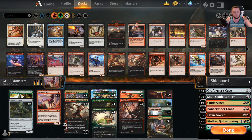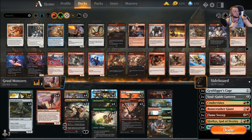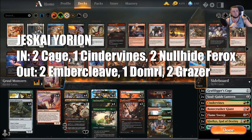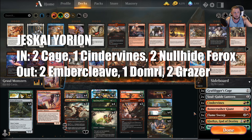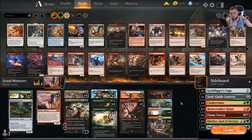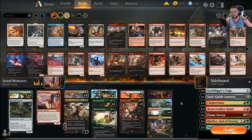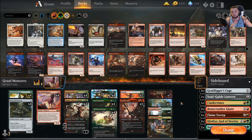Let's look at matchups. First is Jeskai Yorion. For that I bring in two Grafdigger's Cage, one Cindervines, and two Nullhide Ferox, and I take out two Ember Cleave, one Domri, and two Grazers. The two Grazers — I'm not sure what else to cut, but Grazer's great on turn one and kind of sucks otherwise. We cut down to one Ember Cleave because a lot of times the damage comes from your creatures, not just a big Ember Cleave.